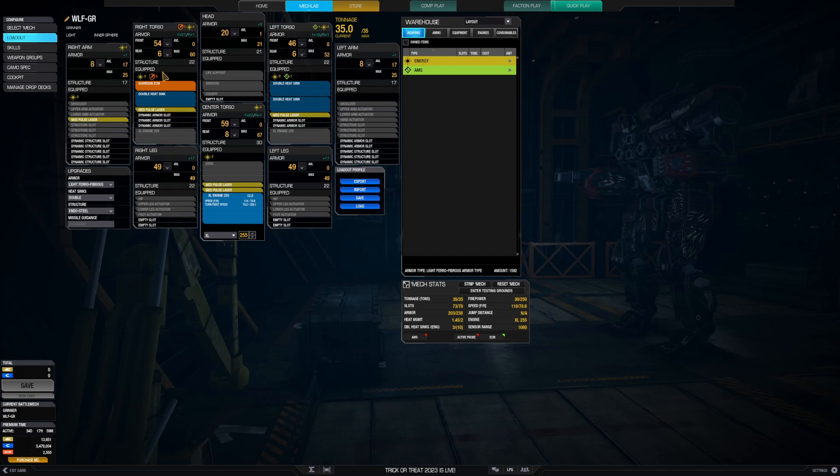ECM to keep the enemy off you. Plenty of heat to be able to keep firing, and five Pulse Lasers, four of which are in your torsos. So you can't be losing these anyway, because if you do, you die, because you're on an XL. 118 kph in this thing. Simple build — you just keep firing those Pulse Lasers, change your position, fire again. Keep moving and firing.